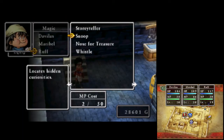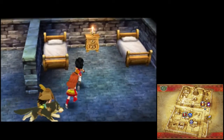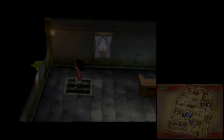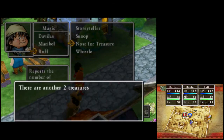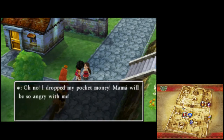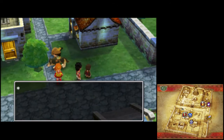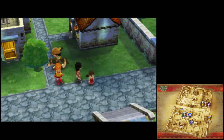Anything down these stairs? One treasure — a pointy hat. A pointy hat. But what is the point to them? Two treasures yet to find. A medicinal herb. Oh, hello girl. Sorry about that. If we search over here, we can find ten gold. Might as well hand it over. You're very welcome.